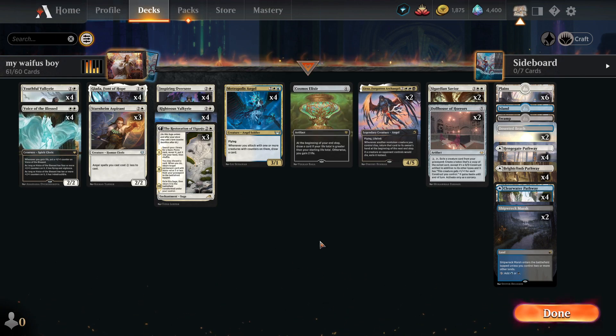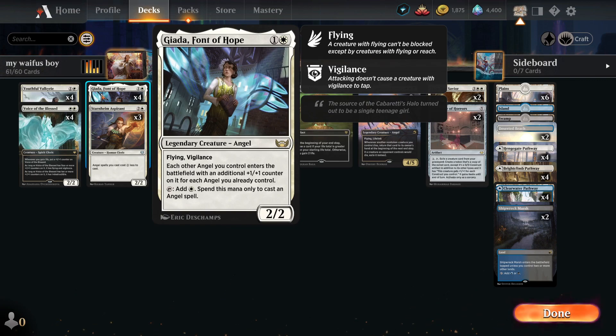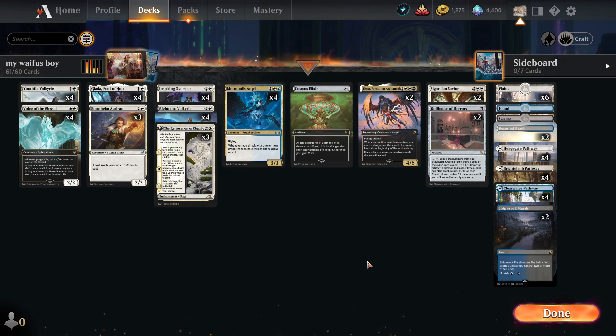These minor cards are kind of well-made because they fit what angels lack. They added Fountain of Hope, and this card is pretty good — it ramps up your angels in power, and more importantly it is a ramp card. You can add one white mana to your pool and use it to cast an angel spell. Essentially you can play a four-cost angel on turn three.